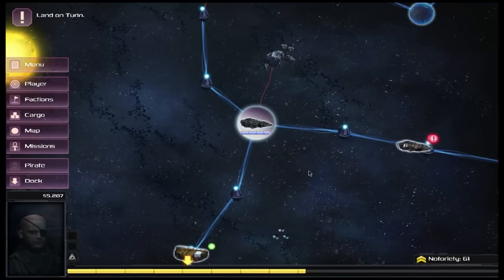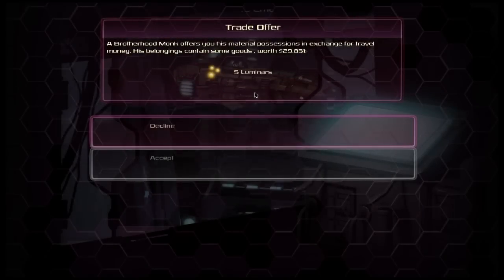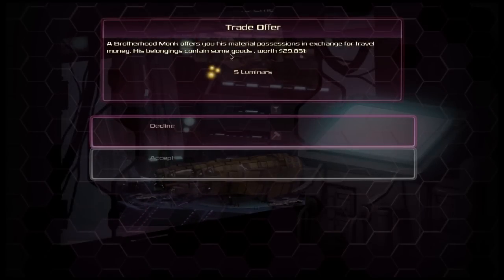We could either travel to the next place, marked by a little yellow arrow, or — ignoring better advice — just dock on the planet again. One of the things that sometimes happens is a random event: we get a trade offer with somebody offering to sell goods to us — five luminars for nearly 30,000 credits.